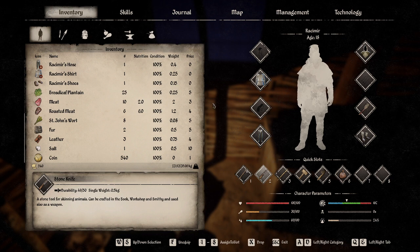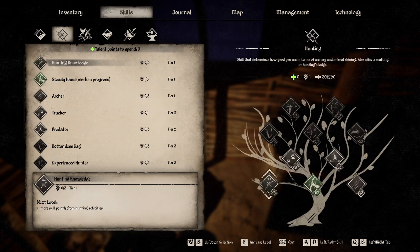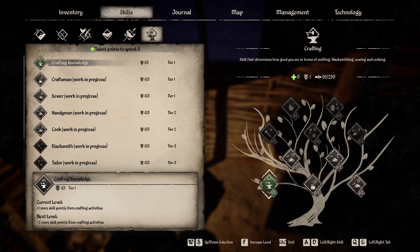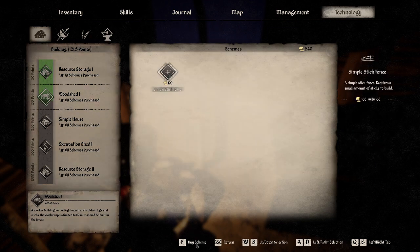Our character has some work ahead. We're at 782 out of 1000 survival points — doing pretty good. Crafting is 99 out of 250; we'll continue to craft, mostly crafting and cooking. We don't do any sewing or blacksmithing yet, but that's okay. Technology is looking pretty good — we finally purchased a shovel.